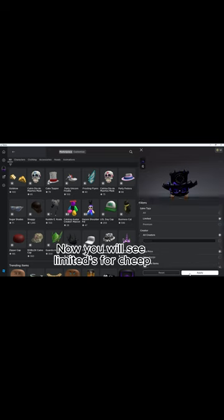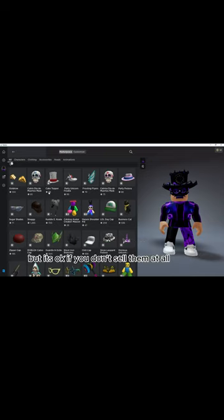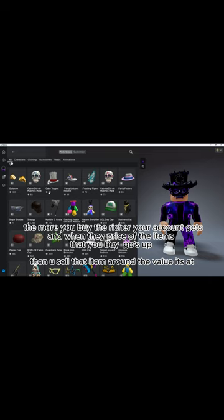Now you will see Limiteds for cheap. Buy as much as you can, because you never know if the prices will change and be more expensive later. But it's okay if you don't sell them at all — the more you buy, the richer your account gets.